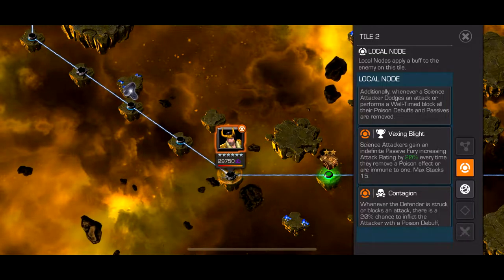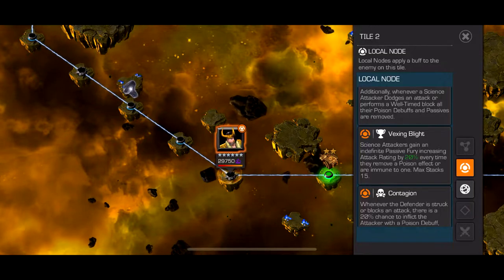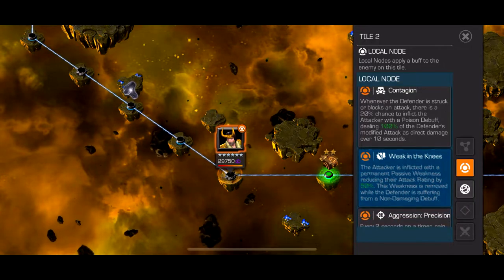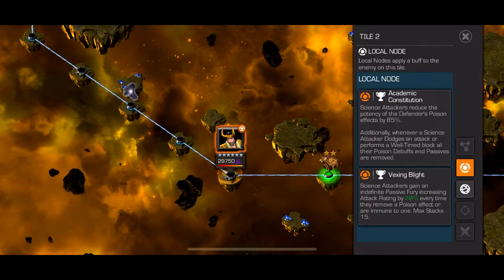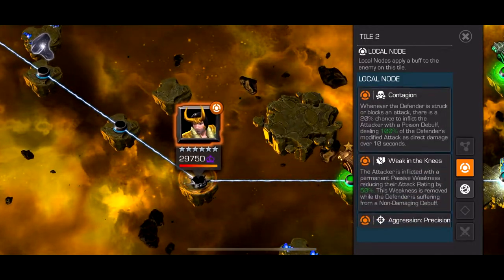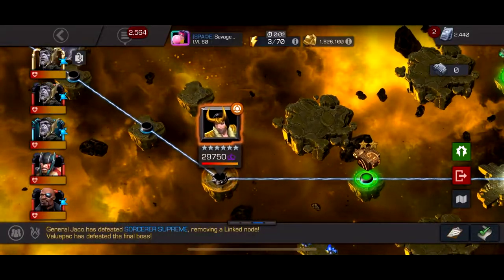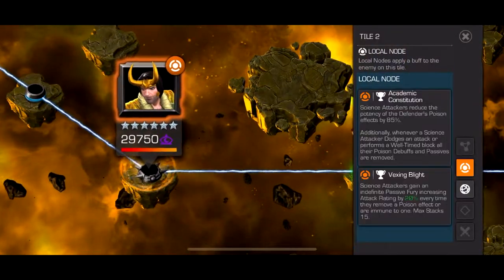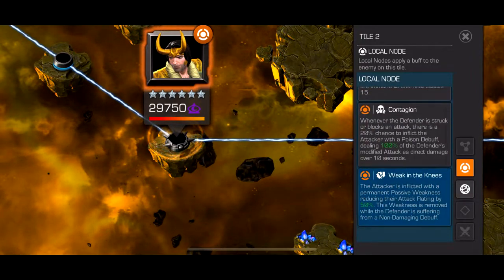I just don't really want to bring any science characters. My top science characters are Captain Beardo, who I don't really like playing that much anymore, Quake — I don't want to use Quake because Quake's boring — and then I have Red Hulk but I don't really want to use Red Hulk. I'd just rather use Ghost or Nick Fury, someone that I actually like playing. But then I get punished and I get poisoned. So I have to bring a poison immune, and if I bring a poison immune that doesn't put non-damaging debuffs — say like Mags Red — then I just have to deal with a 50% attack reduction. It's just such an annoying combination.